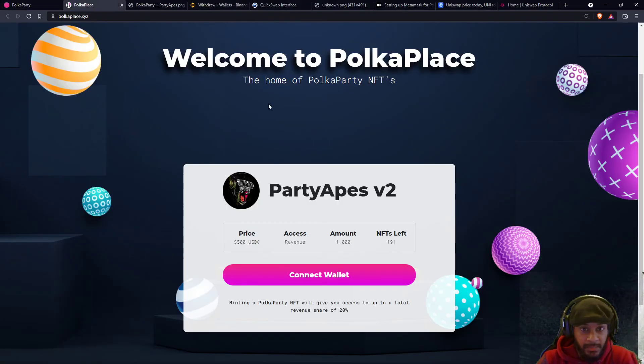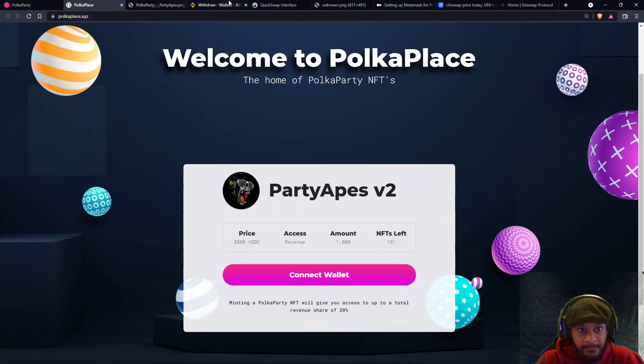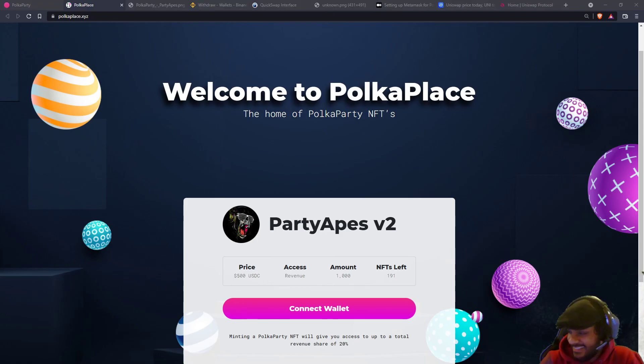This is how you mint a Party Ape and this is the possibility it offers — it's not just an image, it's something way more than that. I hope this guide was clear enough for all of you. If you have any questions, hop over to our Discord and ask in the general chat — there are a lot of people willing to help. It's a really open, kind community. The doors are always open. I hope you guys enjoyed this video and as always, happy minting!